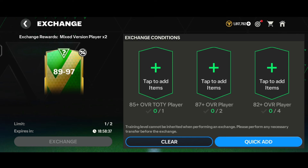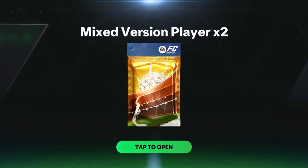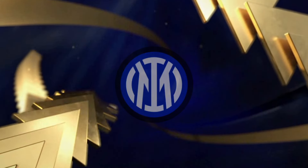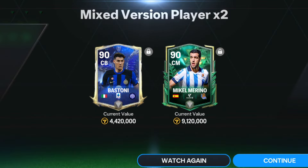Now let's do the 89-to-97 over exchange for the last time. We quick-added the players and tapped on the mixed version player into two pack. Finally it's a Team of the Year walkout - it's Italy center-back Inter's Bastoni, 98-rated. Along with that we got 98 center midfielder Michael Merino. That was a very trash pack honestly - I deserved a 92-plus rated card given what was invested.